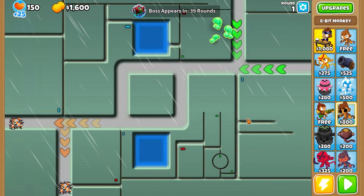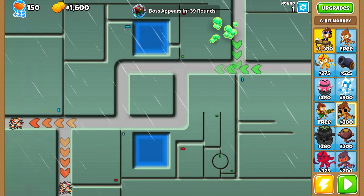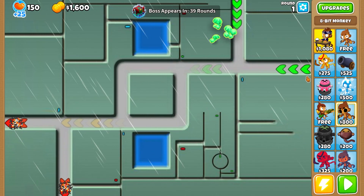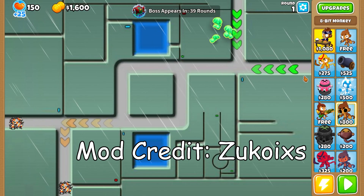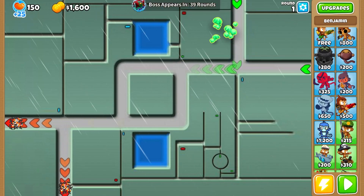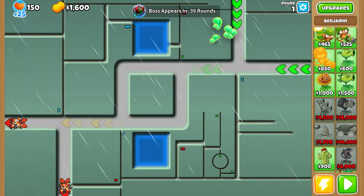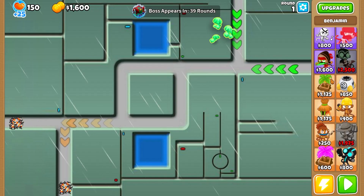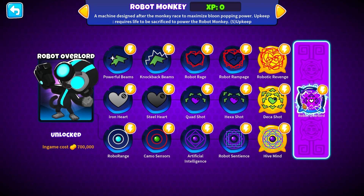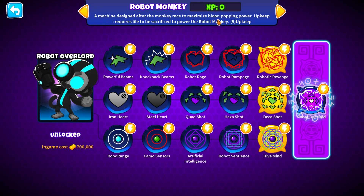Welcome back! This time we're taking a look at a set of two modded towers by Zukawix — the same person who made the Music Monkey, so shout out to them, fantastic creator. The two we're looking at today are a combination: we got the Robot Monkey, a machine designed after the monkey race to maximize balloon popping power.